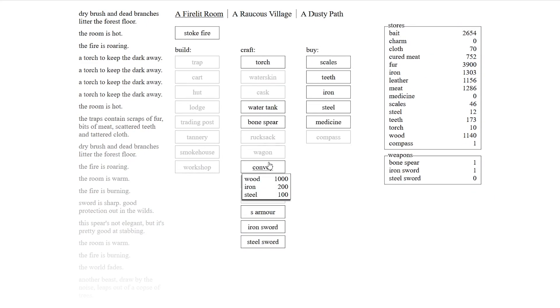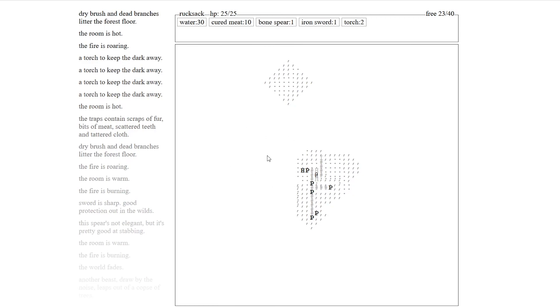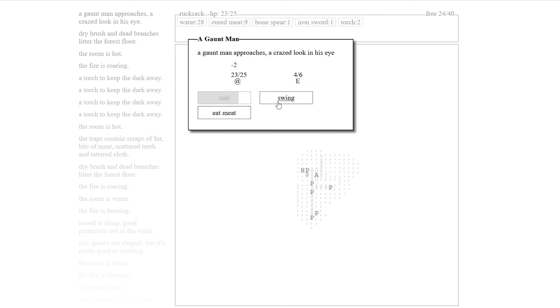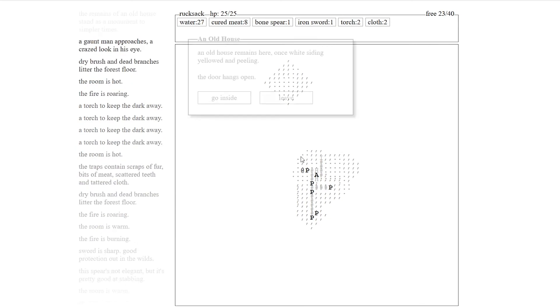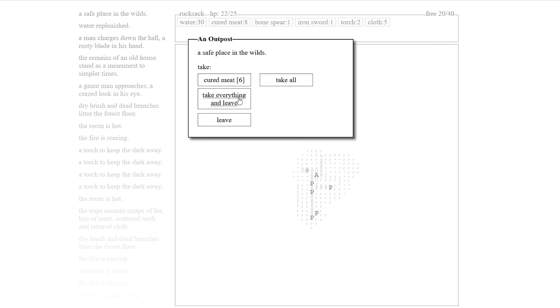So again, convoy — maybe I need to invest in steel armor. The problem isn't necessarily that I can't survive — it's that I'm a bit silly. I have medicine and meat and all this stuff and I just don't pace myself. All our progress from the last quest is gone. We really need to make consistent progress and actually return.